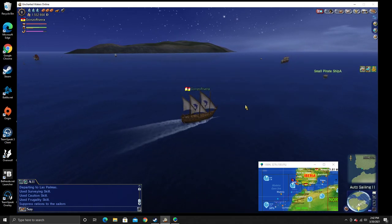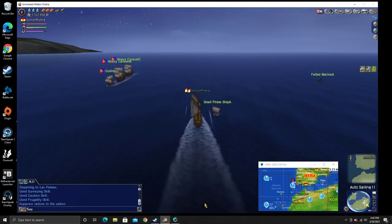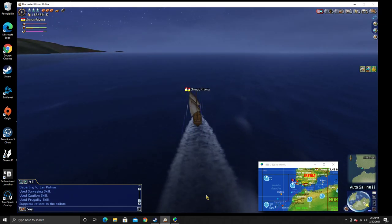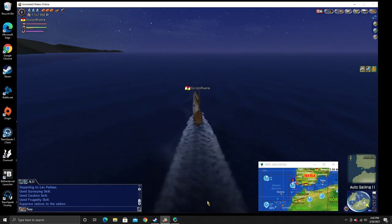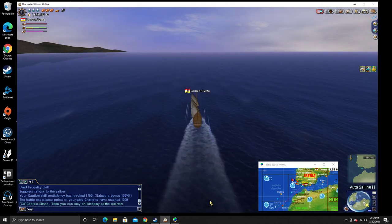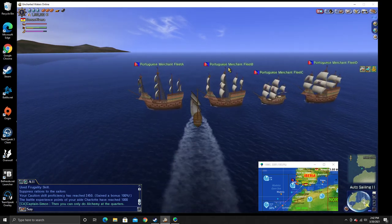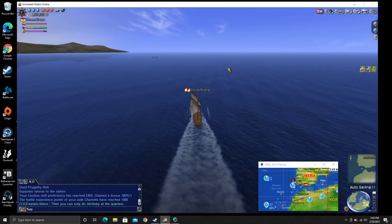My phone is blowing up all of a sudden. Anyway, that's where you're going to start. Once we get to Las Palmas, we have to do a particular thing — I believe we're going to talk to the port official. So you arrive in Las Palmas and that will start chapter two. You'll get a typical history box and a bunch of stories. Then you check out the port official — that's what I thought.